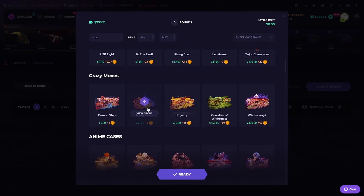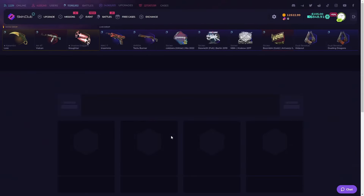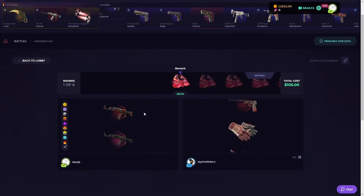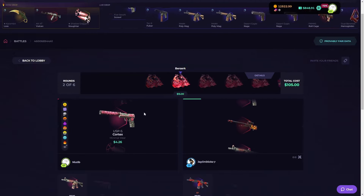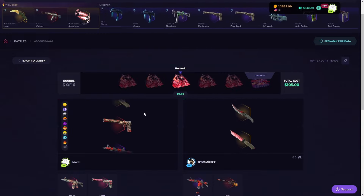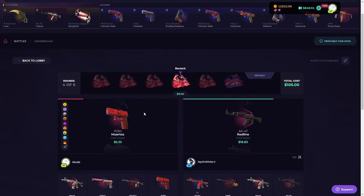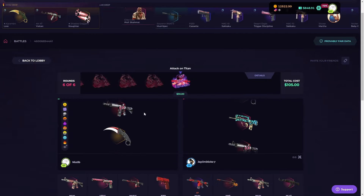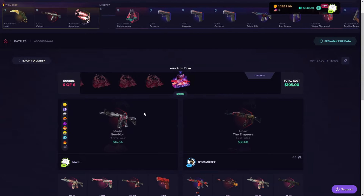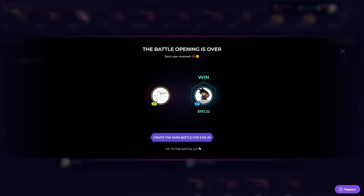Looks like we're running out of luck on those ones. We're gonna do some anime cases because everybody loves anime. Let's do five and one of those. Someone joined — Jayon Sticks, hello brother, good luck to you my friend. He's pulling something insane, and I think he is still in the lead. He's definitely in the lead, we have two more cases here. We still have hope — oh, and he takes it. Well played, Jayon Sticks — good job, you almost doubled your profit there.